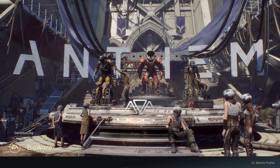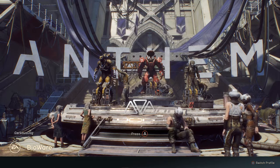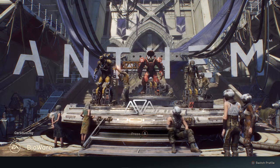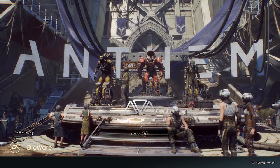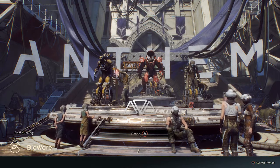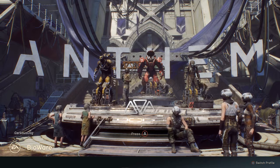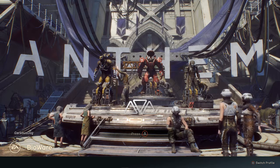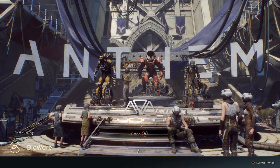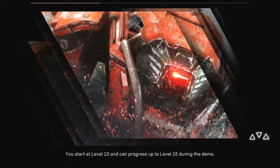There are four different types of characters called Javelins: Colossus, Storm, Interceptor, and Ranger — the Ranger being more of a balanced class. Storm is like a mage type with all different kinds of effects. Colossus is the big tanky high-damage character. Interceptor is fast, guerrilla warfare style. The game has different modes: free play where you roam the map fighting AIs with random events, and missions with a set boss to fight. It's a loot-based game with different rarities of armor, weapons, and abilities.